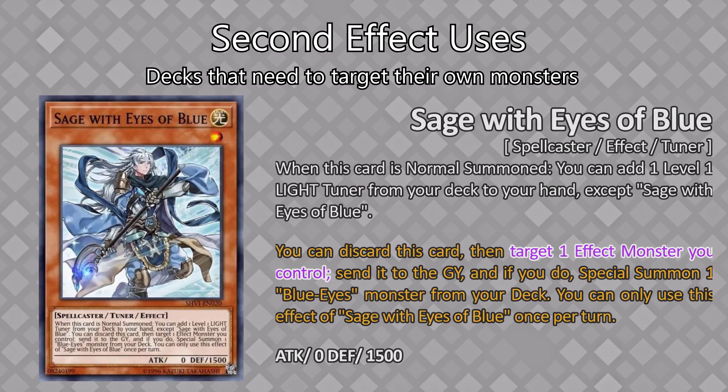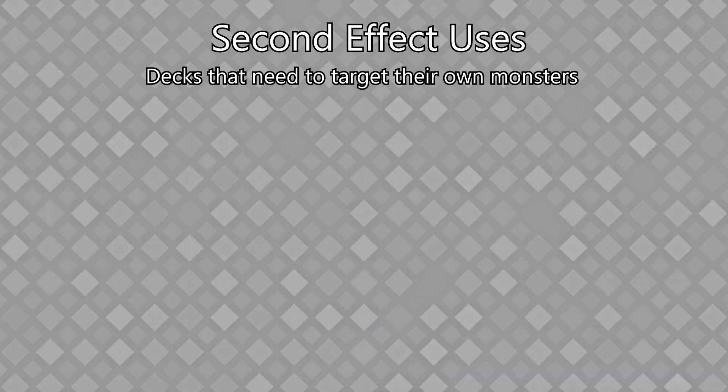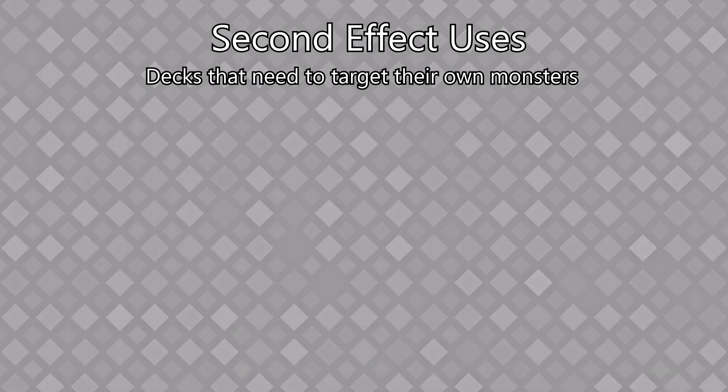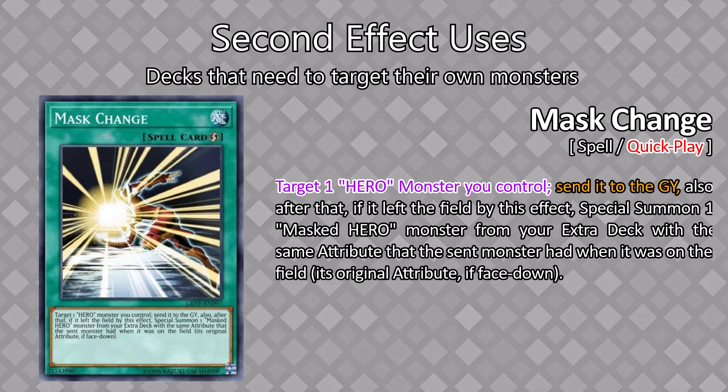The most well-known example is Blue Eye Sage, who needs to target to activate its effect — so that's pretty huge. Another example is Gimmick Puppet DezTroy, the monster they summon with their skill. He requires targeting to get his effect off, but since he grabs it off a skill, you need to preemptively switch attribute and toggle on before he skills up — so pretty much when I see a Quattro, I'll toggle on immediately when I have a Mud Dragon on field. Another common one is Mask Change — that's a quick play spell though, so it's a lot trickier to play around because they can chain it to your attribute switch.